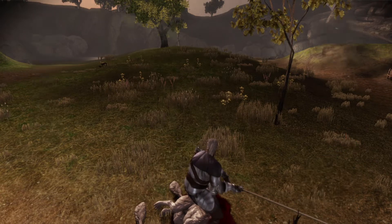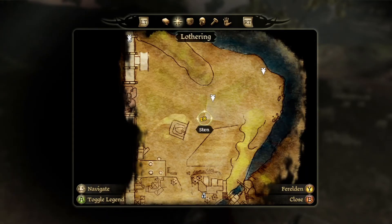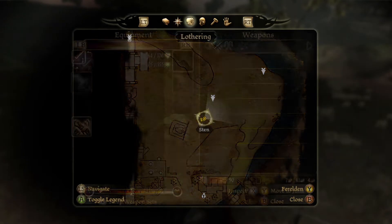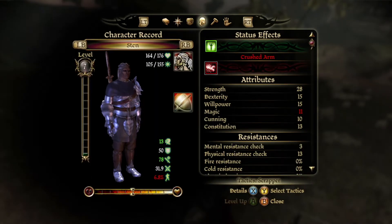Sten, you're the biggest and strongest of us — you shouldn't have gone down so easily. Now Sten is going to be injured. Let's take a look at his injuries because I think this might be the first time anybody has had an injury. Crushed arm — how do you have a crushed arm? You have so much metal on your arm and a wolf bit you and crushed it. That affects your magic, which isn't really that bad for a warrior since warriors don't use magic.